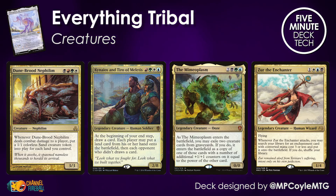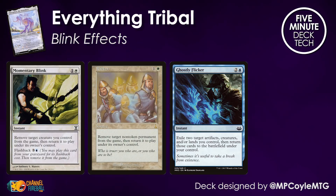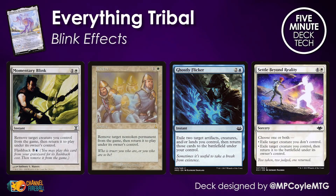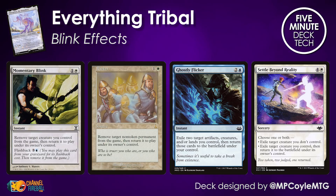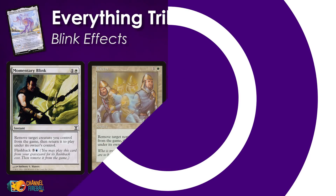For now, let's talk about the enormous diversity of creature types. You can't concurrently name Nephilim, Soldier, Ooze, and Wizard with Morophon, which means you have to pick and choose in order to cast stuff for free. Worry not, because this deck has built-in reset mechanisms with a bunch of blink effects — Momentary Blink, Flicker, Ghostly Flicker, all the way up to Settle Beyond Reality — meaning you can flicker your Morophon, reset it to a new creature type, and start casting whichever cards you've got in hand for free.